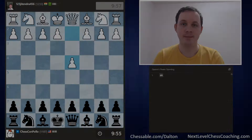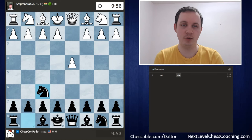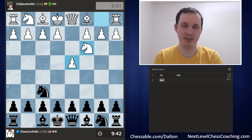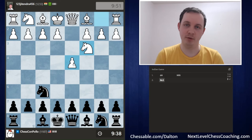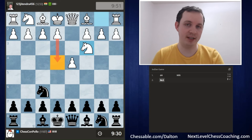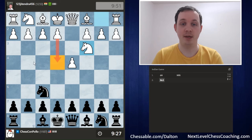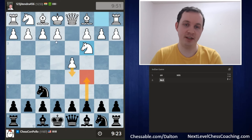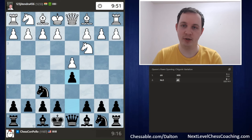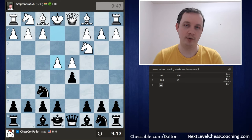In the next game, our opponent plays d4 and we go Knight f6. This opponent is 123GTindra456 from India. After d4, Nf6, they go for Knight to c3. As I've mentioned in previous episodes, we're generally playing pawn to c5 on the second move, but we hold off if our opponent is trying to put a pawn on e4 on the third move. If we played c5, White could play d5 and then e4, getting two pawns in the center, which we don't want to allow. So against Knight c3, I recommend playing pawn to d5 to equalize space and prevent the e4 push.